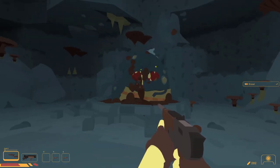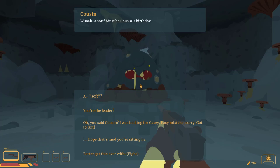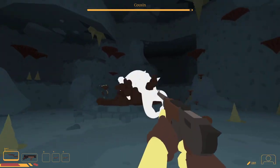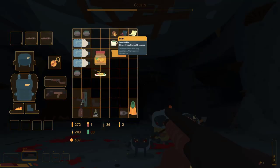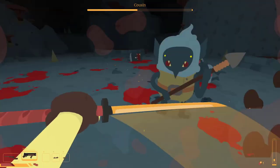Once we reached the bottom of the caves, the final boss "Cousin" was waiting for us there. When we got Cousin down to half health, they called a mob of goblins to murder me. We took care of the goblins with the use of rod saw paste, which slowed down time so I could melee the enemies.